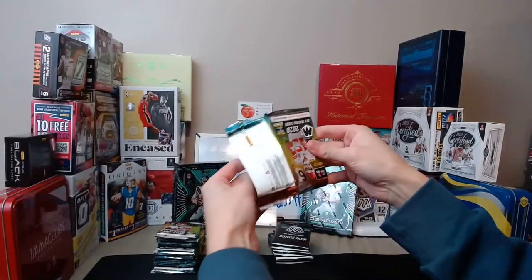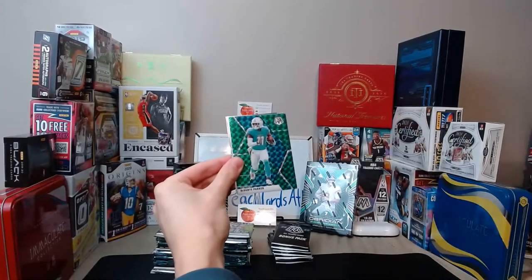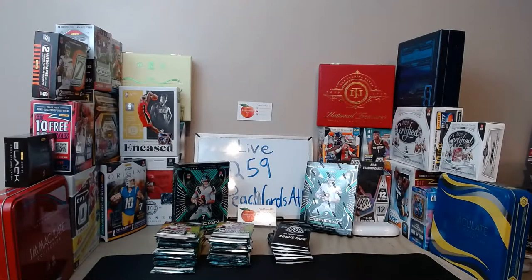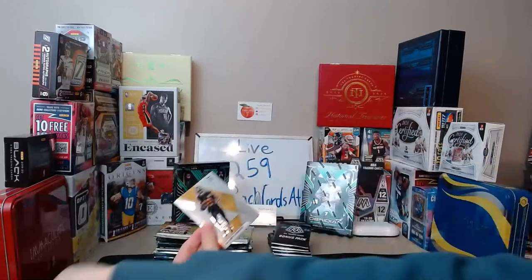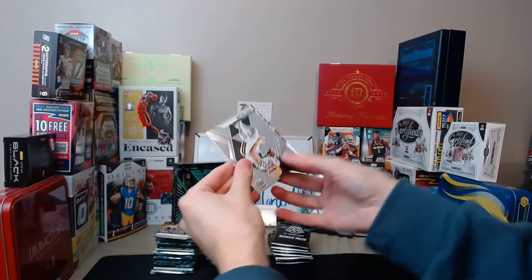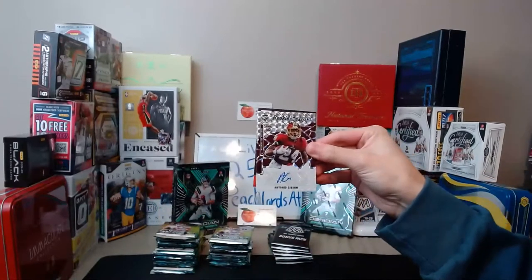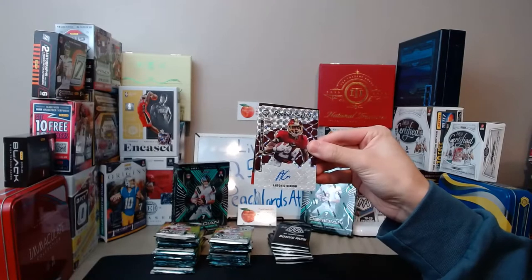Good luck everyone, hope you all hit awesome cards tonight. We start with a Lawrence Taylor Giants, Keenan Allen Chargers, Marquise Brown Ravens, Davante Parker Dolphins, Thurman Thomas Bills, and Jerry Judy for the Broncos. Next pack has a JuJu for the Steelers, Chris Godwin Buccaneers, Jordy Nelson Packers. And in the second pack - an auto! That is Antonio Gibson, a nice one for Washington. Rookie scripts Antonio Gibson going to Washington - nice hit early on.